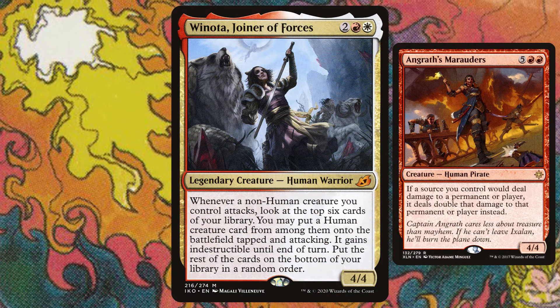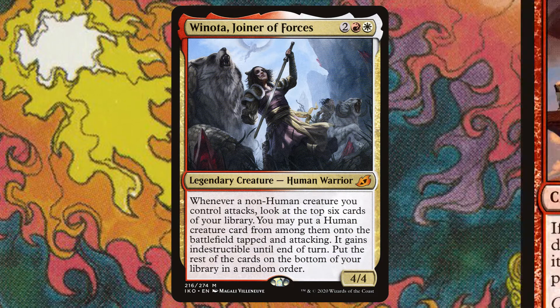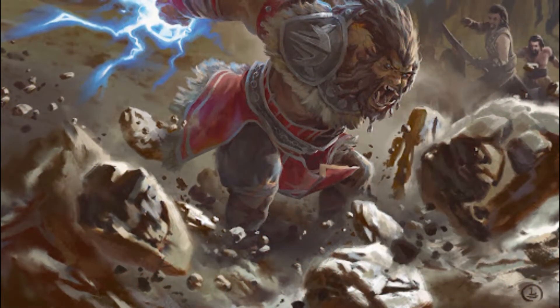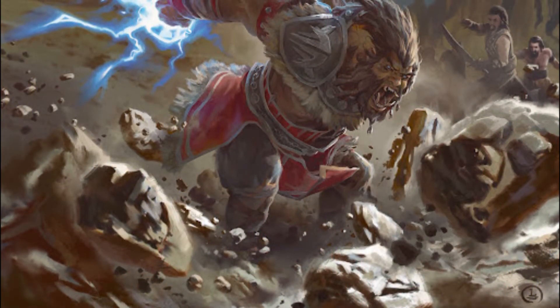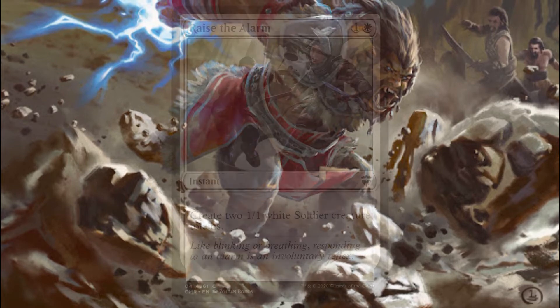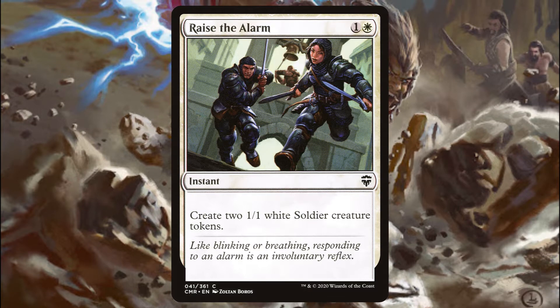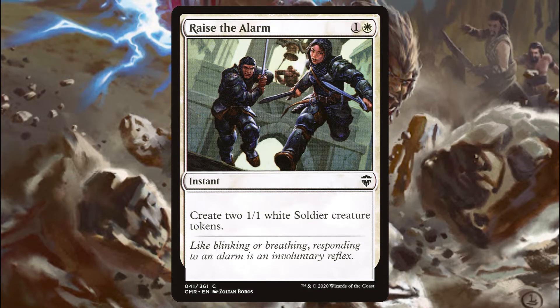With few exceptions, you want your curve to start with your non-human creatures at 1, 2, and 3, and then start putting in humans at 4 and above. Let's get started with our non-human creature sources starting with the token makers. We're going to go by converted mana cost and kick things off with Raise the Alarm — an instant for 1 and a white that creates two 1-1 white soldier creature tokens.